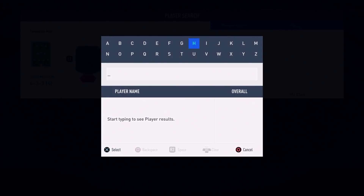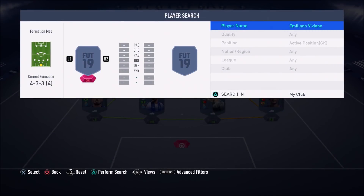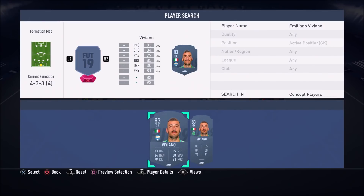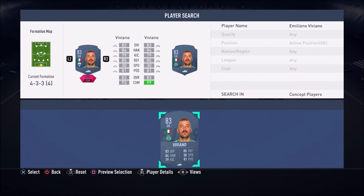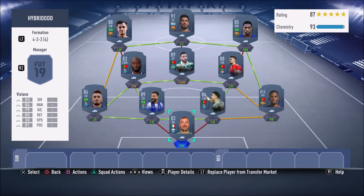To complete this 400k hybrid we have Viviano, just a cheap goalkeeper who honestly gets the job done — 83 diving, 84 handling, 85 reflexes, and 81 positioning. Not too shabby. And that completes the underrated Liga NOS hybrid — let me know down in the comments what you guys think of this hybrid, because honestly I think it's pretty insane.